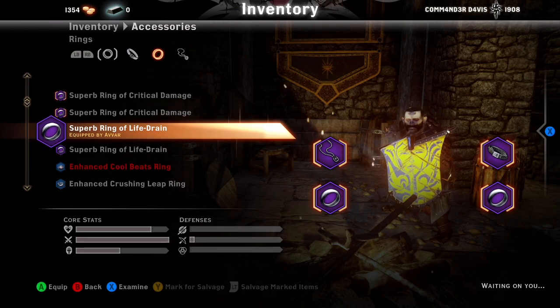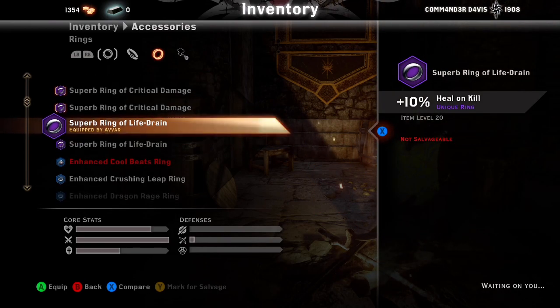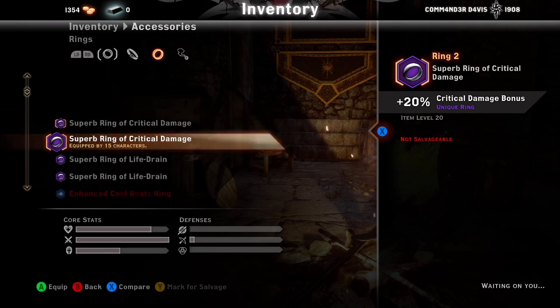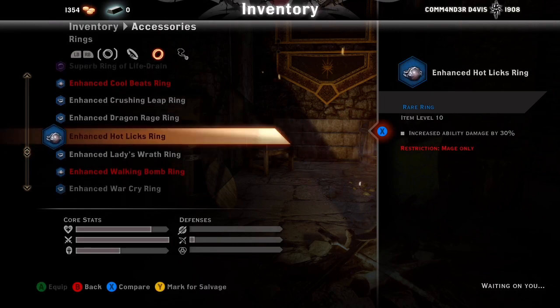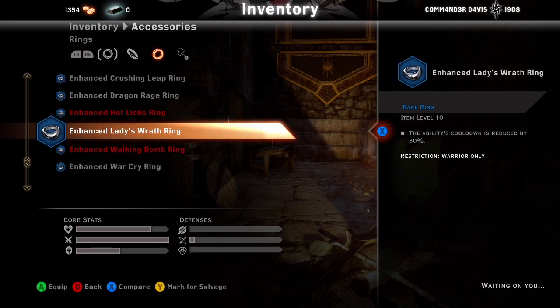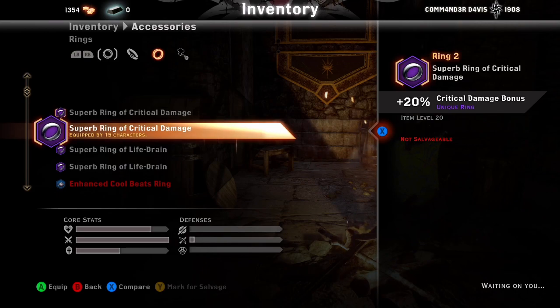For rings: definitely Superb Enhanced or Life Drain Rings — they give 10% heal-on-kill each and they stack. Crit Damage Rings — keep those. Cool Beats, Crushing Leap, Dragon Rage for sure, Lady's Wrath — keep that. Walking Bomb for sure. Those are really the only ability rings I personally use.